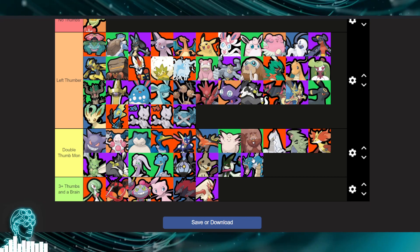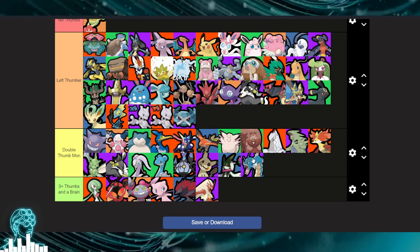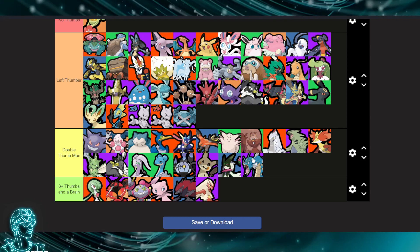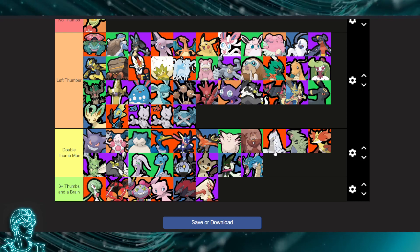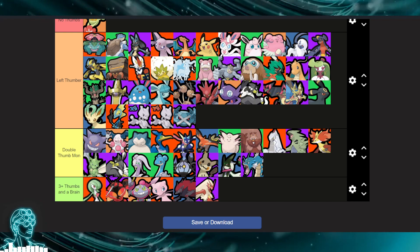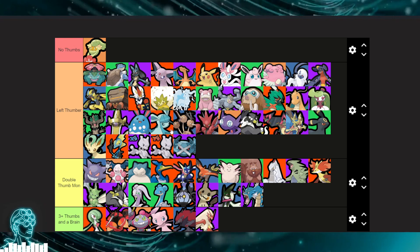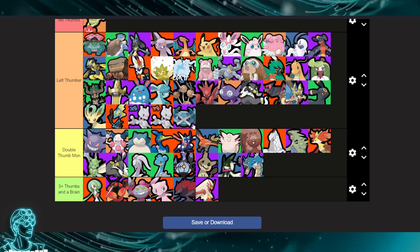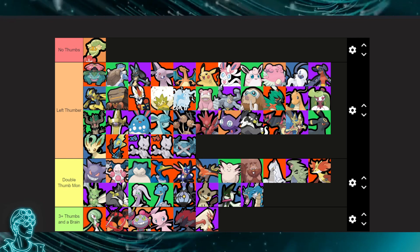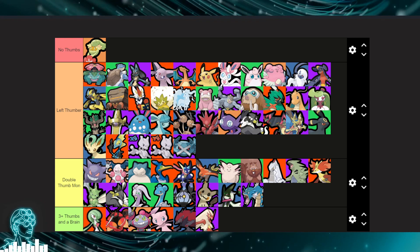Remember that number — 39. Add those together and you get 65 characters in the game right now, and about 70% of them you can play with only the left stick. Pretty accessible! Though this might translate differently on mobile, since you don't have your top two fingers to help — that's a completely different tier list.